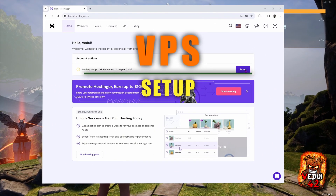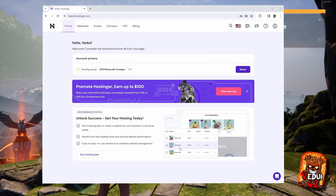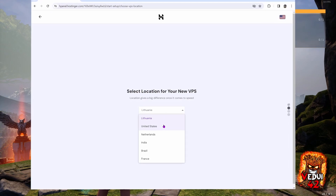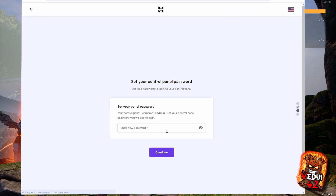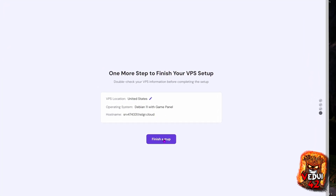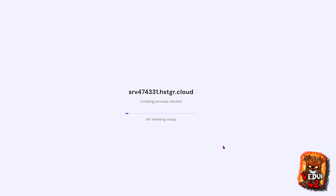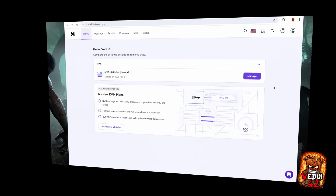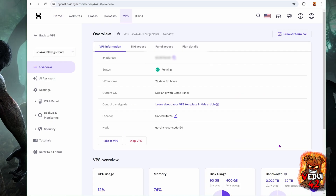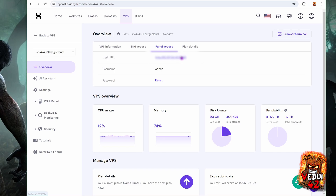The first thing to do will be to set up the virtual private server. This can pop up immediately, or if you log in separately, follow the steps, get to the homepage, and there will be an account action — click Setup. The key part is to choose the location; we're going to choose United States. Continue. Put in a password, confirm the setup details, and click Finish Setup. The system will now get your VPS running in the background, so grab yourself some coffee and come back. Once the VPS is set up, you're now in the Hostinger H Panel. Click Manage on your VPS, go to Panel Access, and simply click the login URL, which will bring you to the webpage where we install the game services.